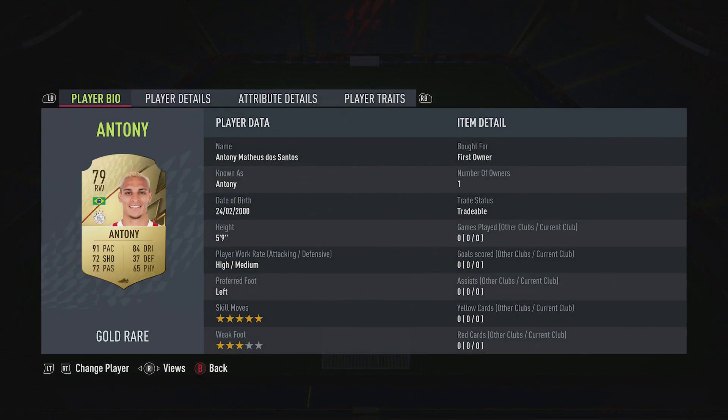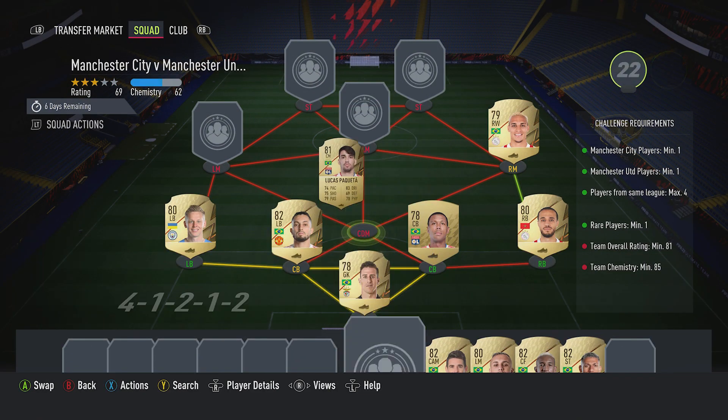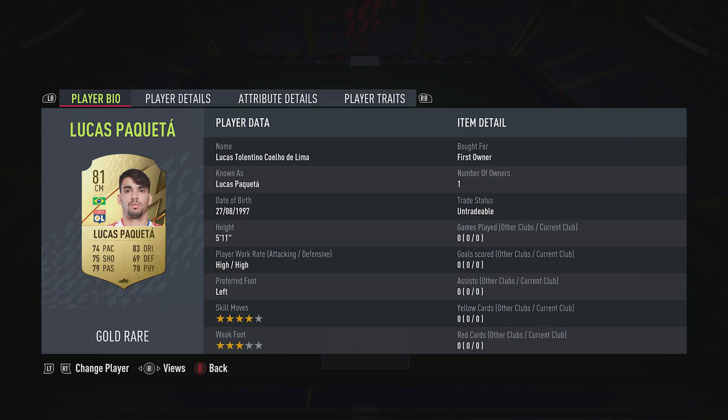The left back is Alexander Zinchenko - about 2,400 - plays for Man City in the Prem and is from Ukraine, and our thoughts go out to Ukraine. The right winger is Anthony - you should be able to get him for about 1,400 - plays for Ajax in the Dutch first league and is from the Netherlands.